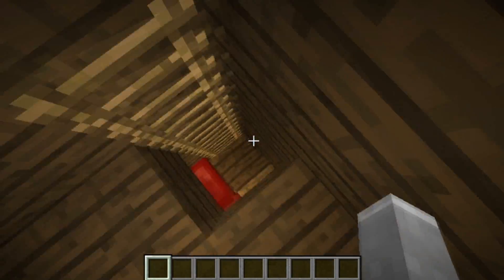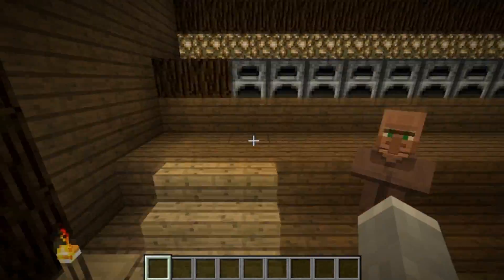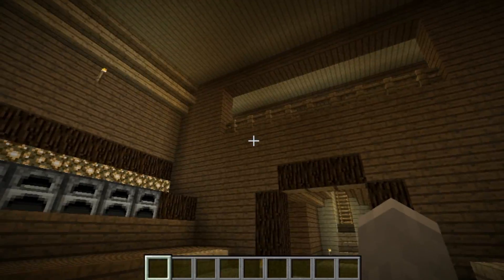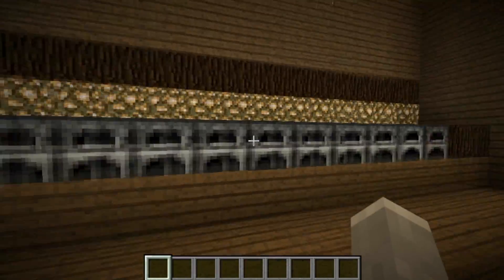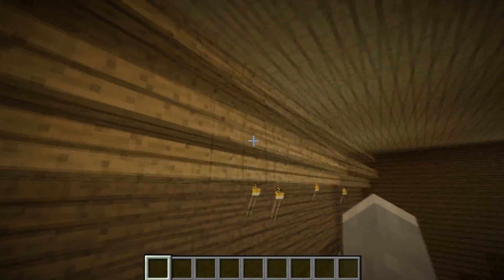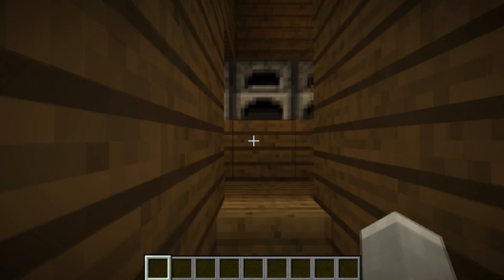It overlooks this, which is like the eating slash chilling quarters. These are like chairs, and this is supposed to be like a table. The captain's quarters kind of overlooks it, and then it has all these furnaces for cooking. The lighting is pretty much just closed down, and a few torches. And here are some upside-down stairs that are kind of like shelves — I don't know how they're supposed to get up there, but shelves.